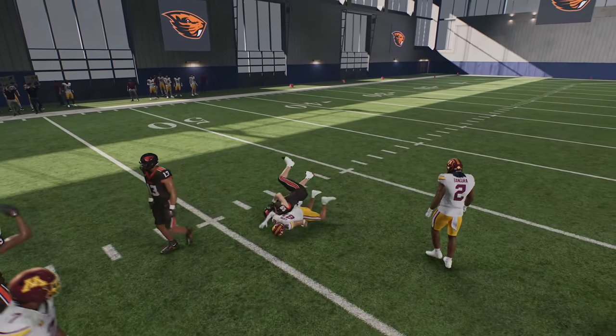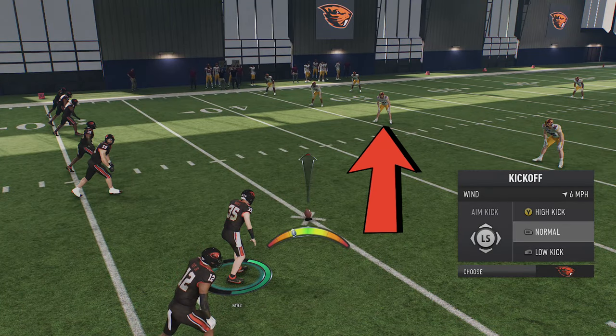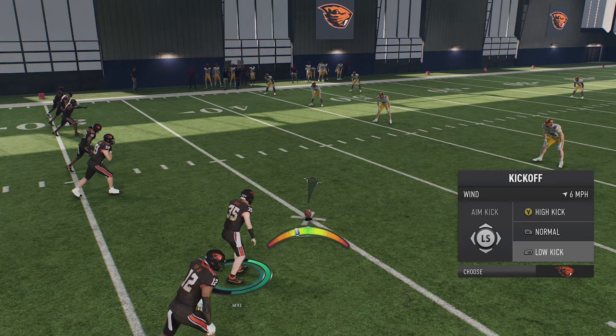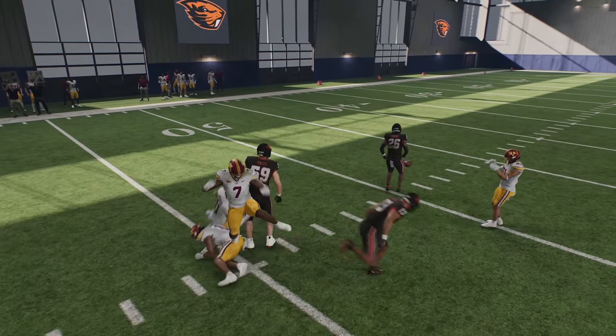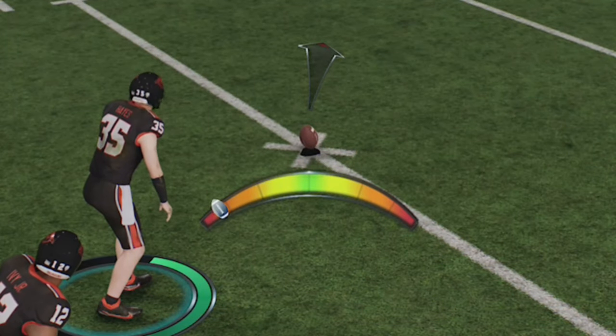I'm not saying you can get this every single time, but you can definitely get it at a very high clip, which is why you want this in your arsenal. The easiest way to combat this would definitely be to user the inline guy closest to where the ball lands and basically run inside. It shouldn't be too difficult to stop if you're user-controlling that player. This is probably most reliable against the computer — just take that angle. You can see how consistent it is.